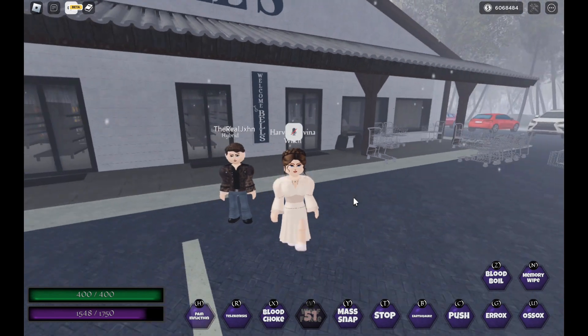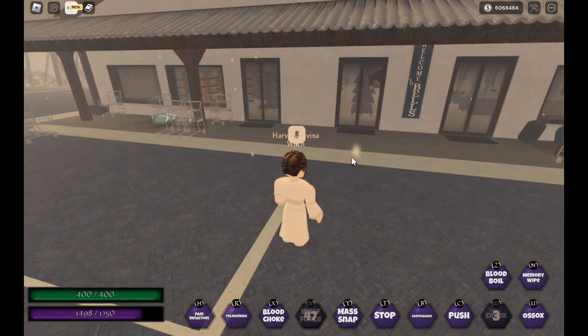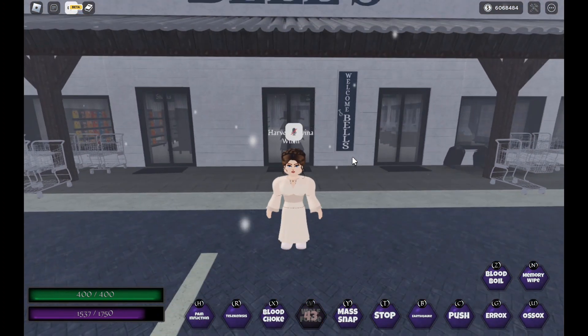Next we have her bone break push combo keybind, so we can be one big happy Frankenstein. It has a cute little voice line and it does a lot of damage.